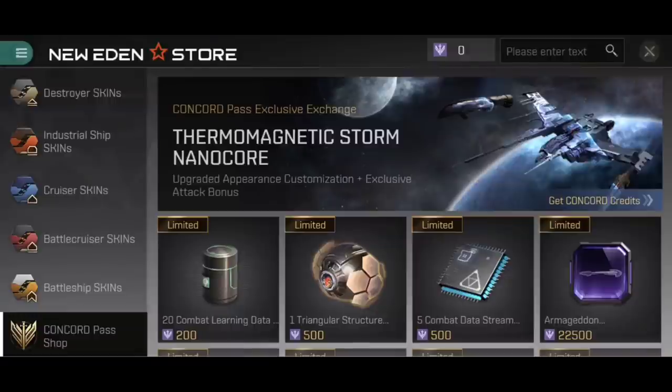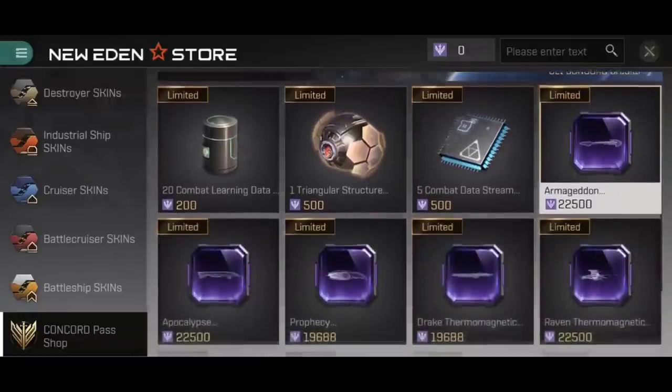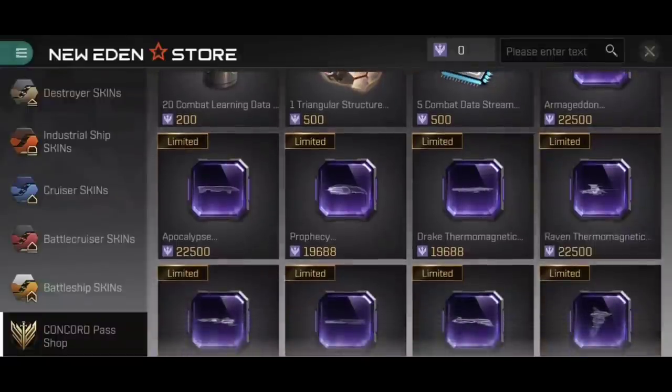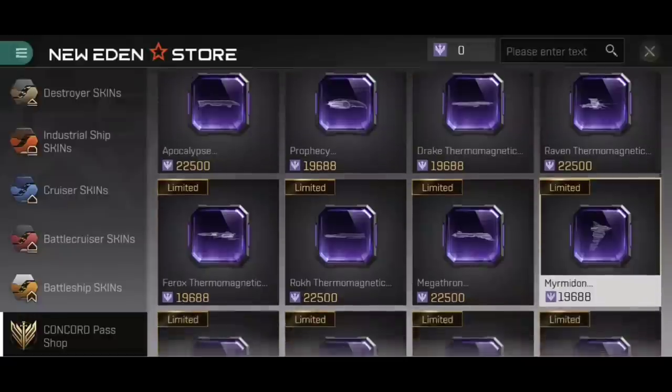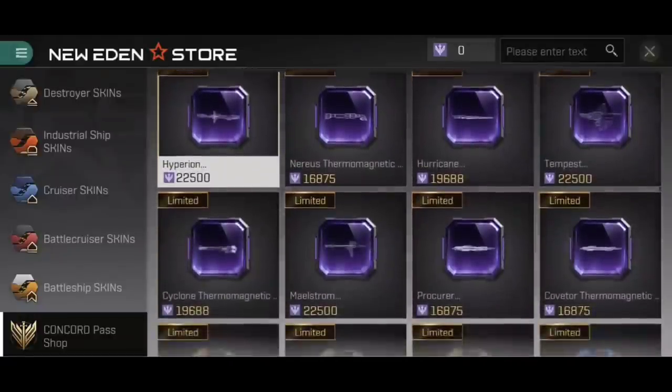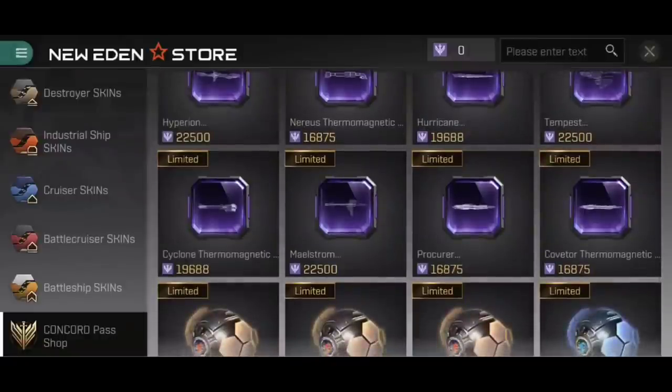Looking through the store, you can see there is a Thermomagnetic NanoCore for: Armageddon, Apocalypse, Prophecy, Drake, Raven, Ferox, Rock, Megatron, Myrmidon, Hyperion, Nereus, Hurricane, Tempest, Cyclone, Maelstrom, Procurer, and Coveter.